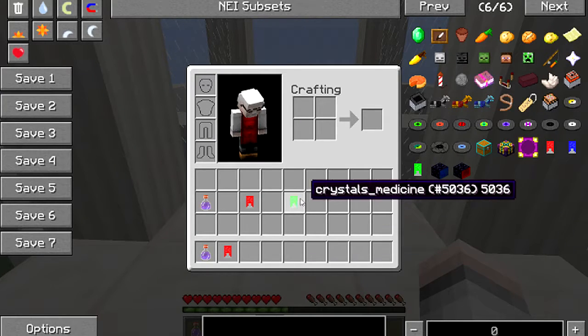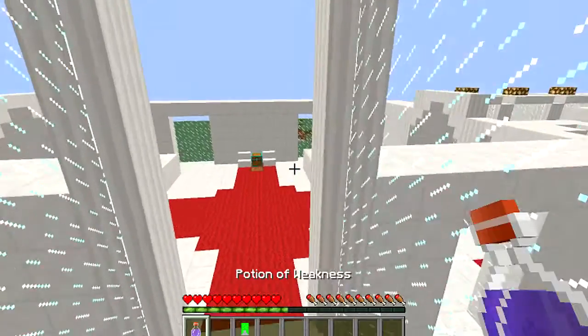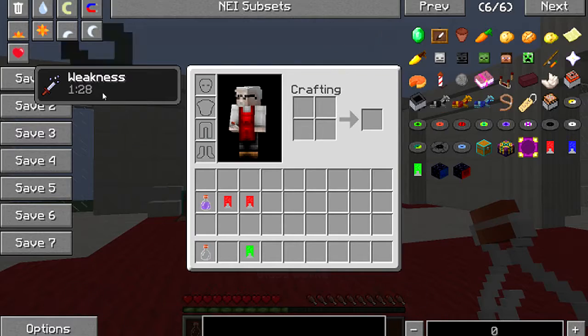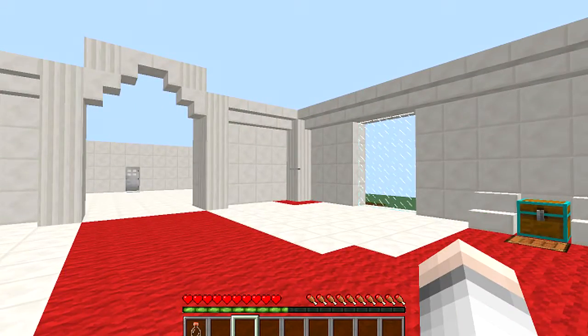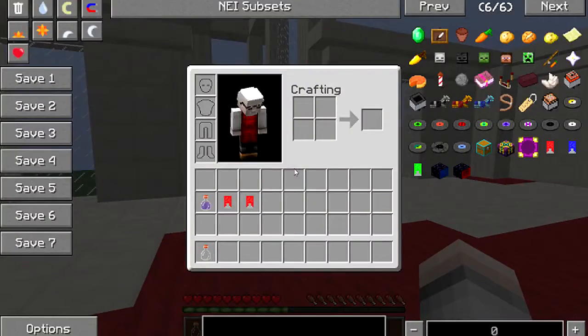Next we'll try the medicine crystal. We'll drink a weakness potion — there we go, weakness for one minute and 28 seconds, like you've been hit by a witch. You get your medicine crystal, eat it, and boom — it's gone instantly, no delay. You can only use it once.